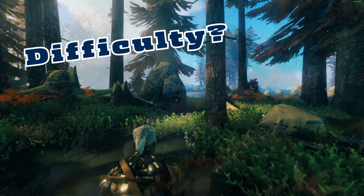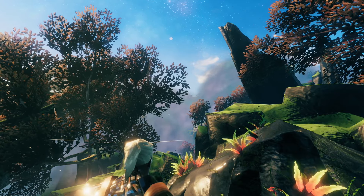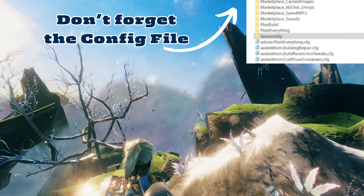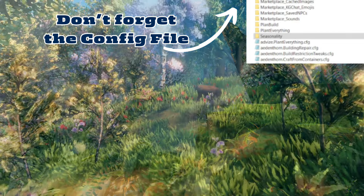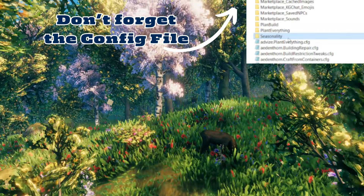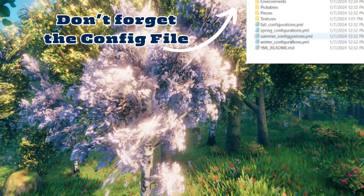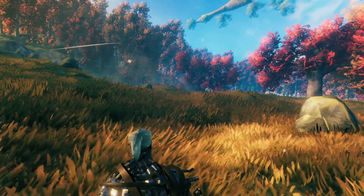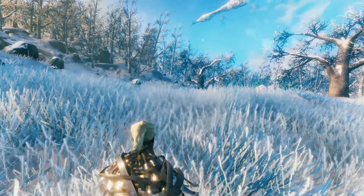To get this mod, simply download it from the ThunderStore or Nexus Mods. There's nothing else needed besides BepInEx to make this one work. The only issue I had right away was forgetting to place the Seasonality Configuration folder in the BepInEx config folder, which caused several of my textures to just be white. If you use R2ModMan or another mod app, it will do this step for you. If you prefer to manually install like me, just grab the folder when you slide over the DLL file.